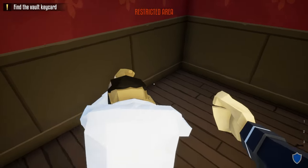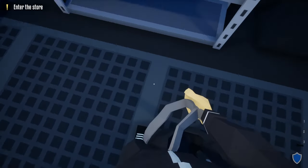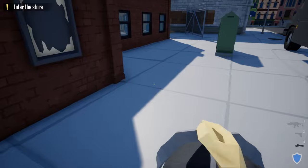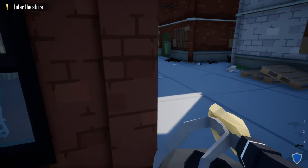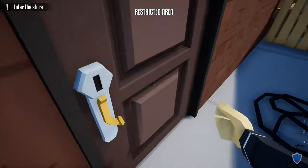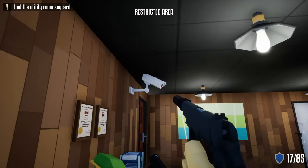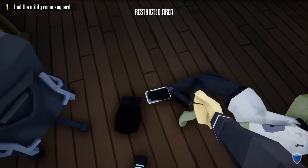Let's get right into it and start with the standard method. Grab your kit, grab your duffel bag and lock pick. From the truck, take an immediate right and head down the alleyway. Be sure not to get caught by the guard — just wait for him to turn around. Once he's dealt with, head up to this door and unlock it with your lock pick. Go inside, take your silenced gun out, shoot the camera, shoot the guard that's alerted, and do the check-in on the wall.